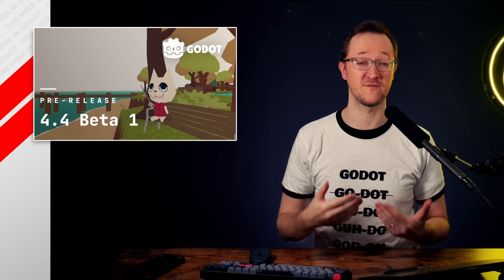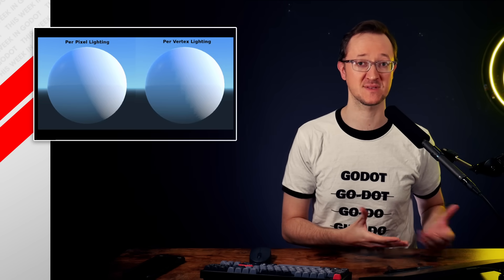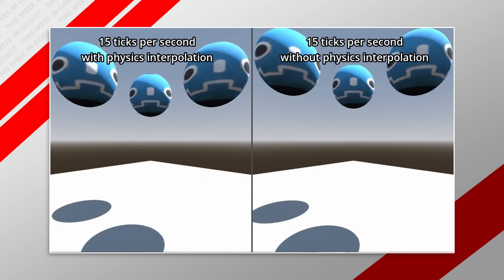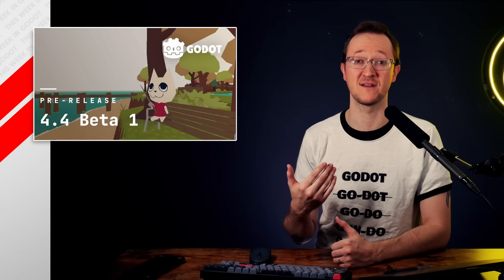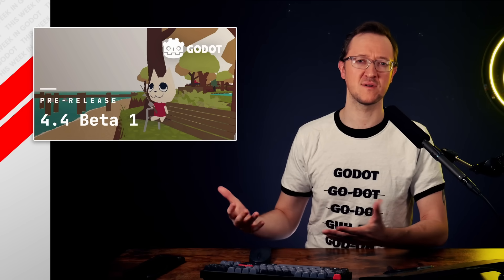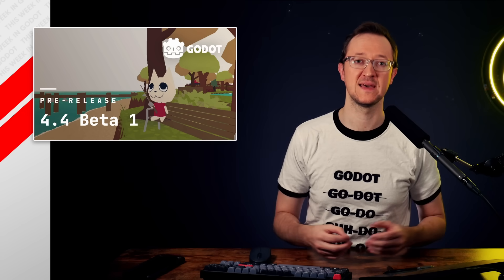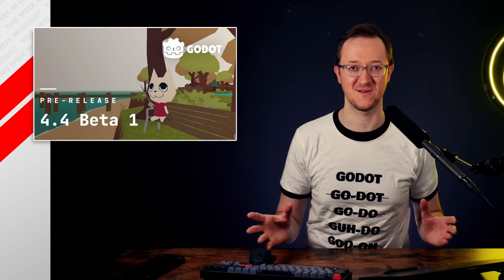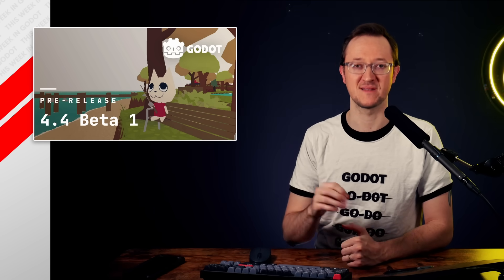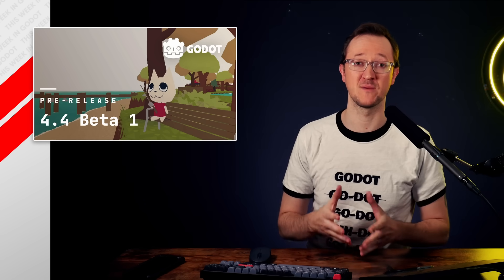Some other additions include vertex shading, for those of you looking for a more retro look to your 3D games, and 3D physics interpolation, which has been in 2D for a little bit now. The image import plugin has also been made a lot faster. If you've ever uploaded an HDR image for a sky or something similar, it used to take a long time — we're talking minutes — but that time is a lot shorter now thanks to the new import plugin.